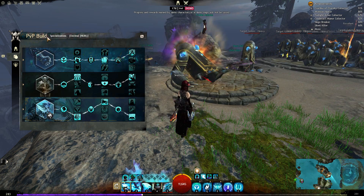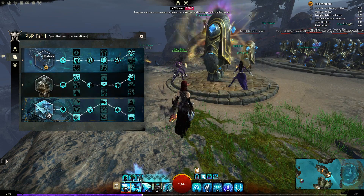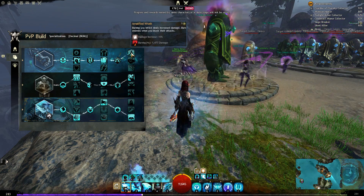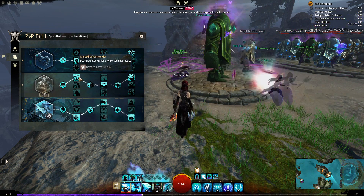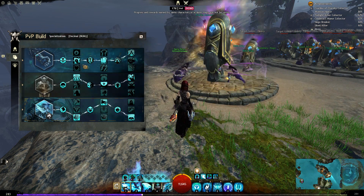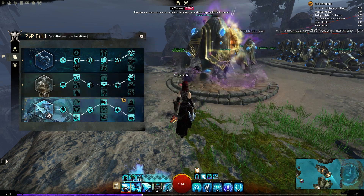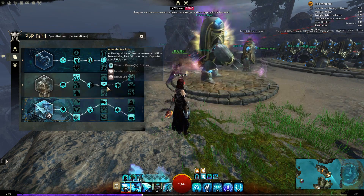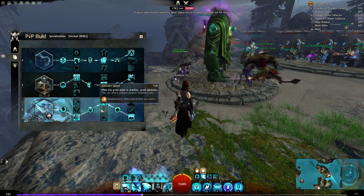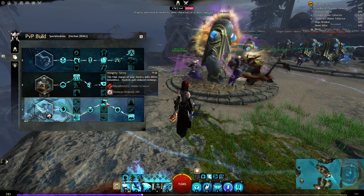We will deal a lot of damage. Now for the build: I go for Radiance — Right Hand Strength, Radiant Fire, Amplified Wrath. It should be like my normal burn guardian, only without Master of Consecrations. Otherwise I'm using the same Firebrand setup, normally with quickness. But I'm thinking of this one, this one, and Lore Master — you will see why.